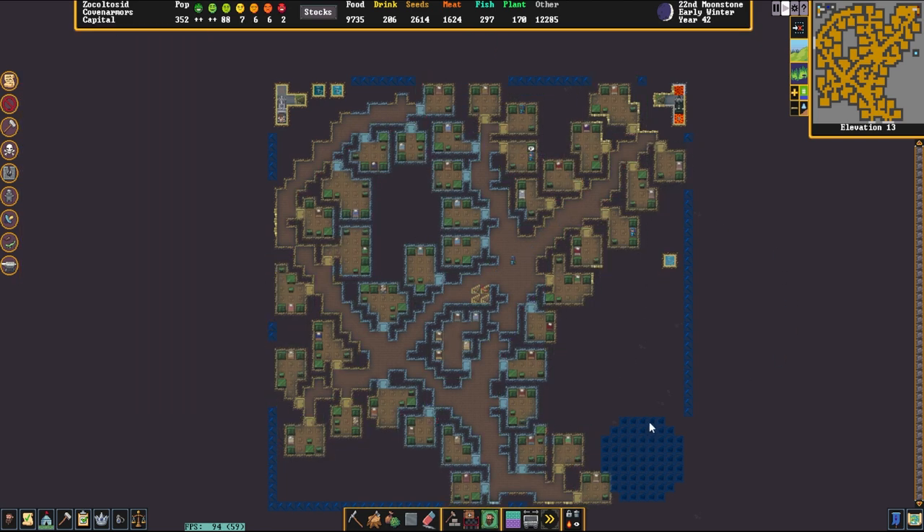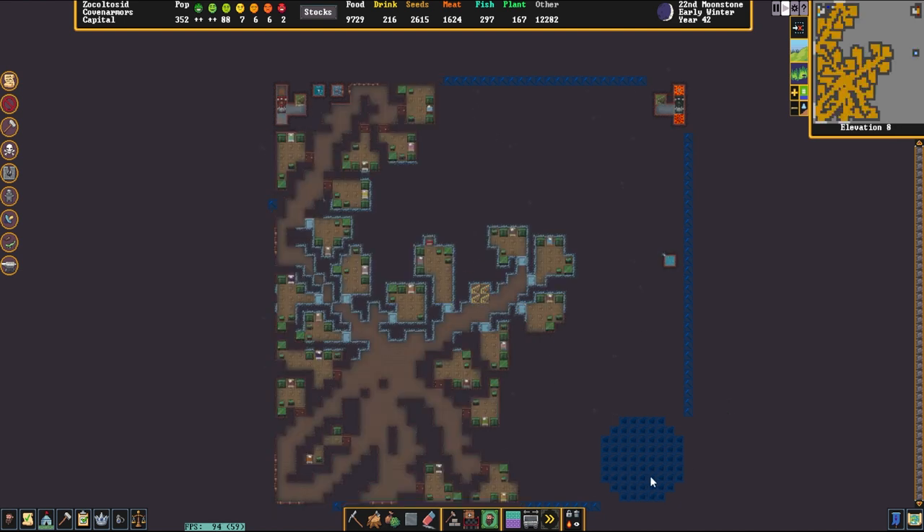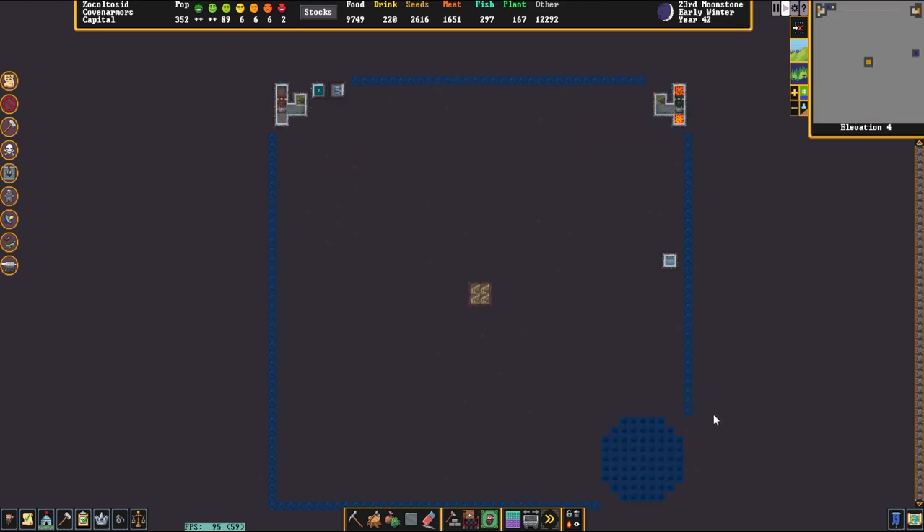We've got larger bedrooms for this deeper area — it looks lovely. And we're down to just the central staircase here. I like that they've got an area marked off in case they need to do more. I love the way these bedrooms look — just making use of all of the space as well as old spaces that the dwarves dug out anyway. It's just a really nice look.